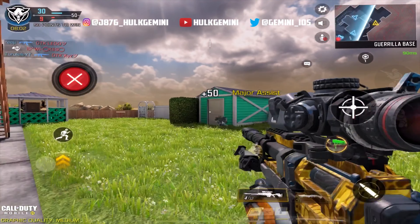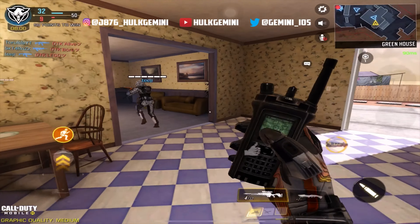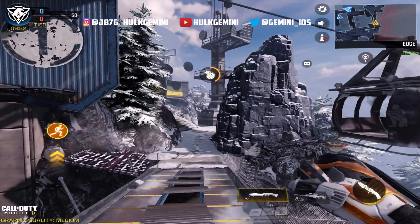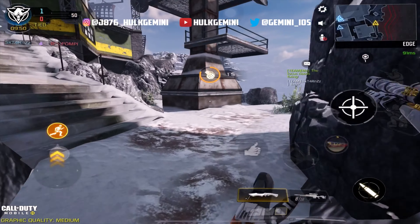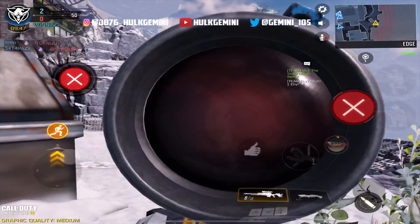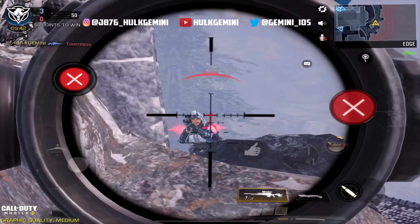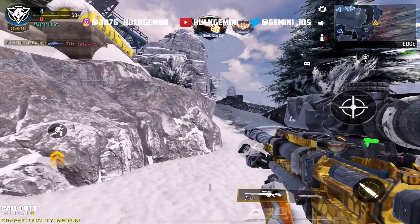So what you want to do is always aim for the upper torso or head shots — it takes a bit of practice to get used to it. You aim for the upper torso and also head shots, because anything below that is a hit marker. Even at close up range, upper torso is a hit marker. So it's inconsistent.